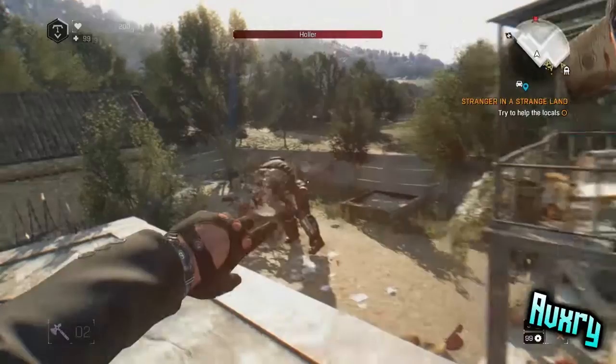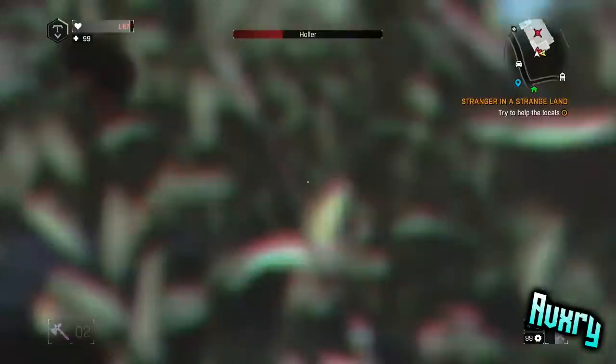First I threw a cricket bat and it brought his health down just a little bit — I guess it was just to show that you can. That's the way to kill the Hauler.